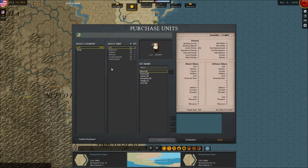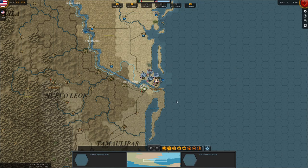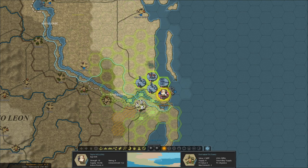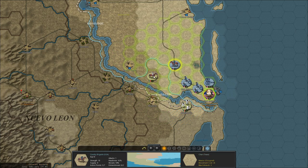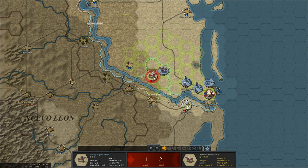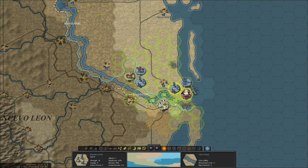This scenario doesn't allow new units, diplomacy, or research. Instead you can purchase units from a list using production points, and bought units get added to the production queue for future turns. Zoom in: we have three regular USA units, one cavalry, and an HQ. Keep in mind there's an ambush mechanic — if you move where an enemy can see you they can ambush you, so ideally move with cavalry step by step first. When hovering over combat odds, the first number is attacker losses and the second is defender losses. Terrain matters a lot — attacking over a river gives very bad odds.